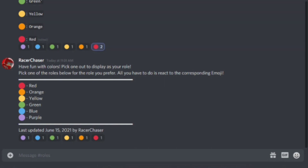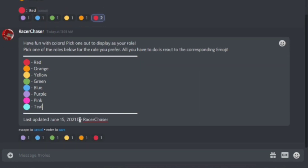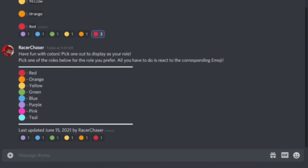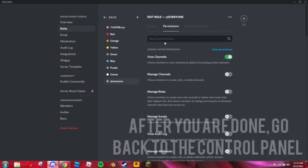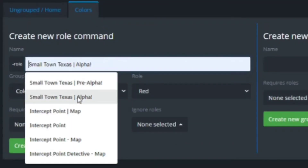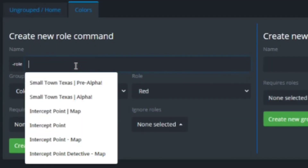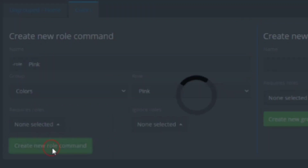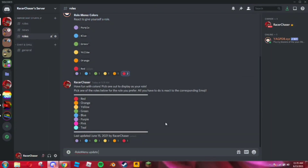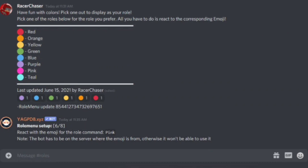What if you want to add new roles and update your existing message? Let's say I want to add some funky colors — I'll edit my message to add them, then go into settings and create two new roles: Teal and Pink. I'll create Teal first and refresh the page. Then go to Colors, go to Roles, type 'teal' — it auto-registers. Hit Create Role Command. Then do the same for Pink and register it.